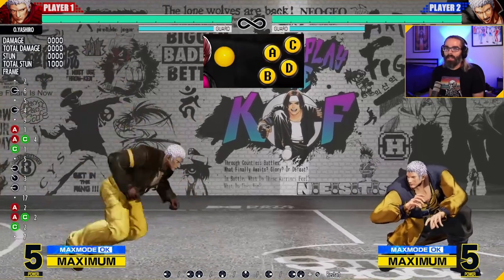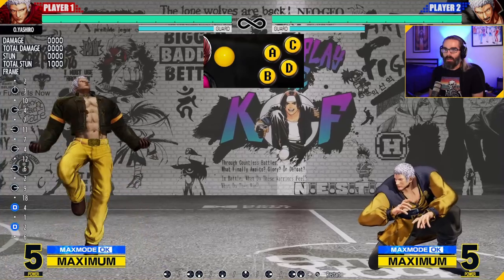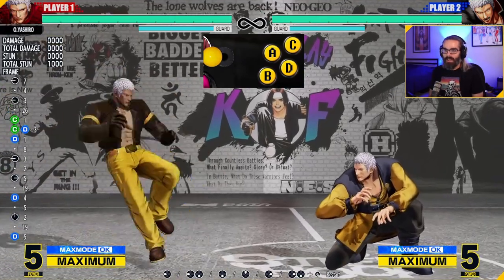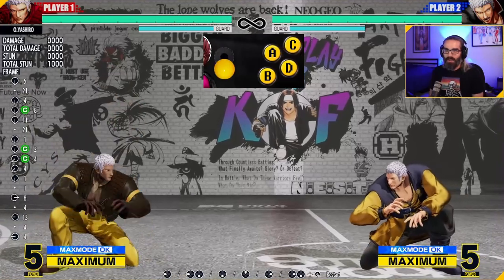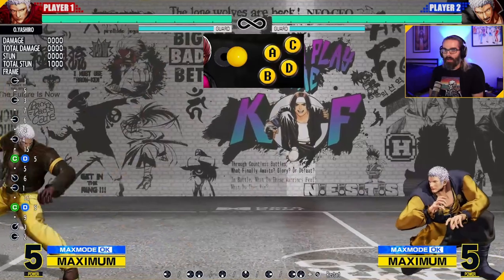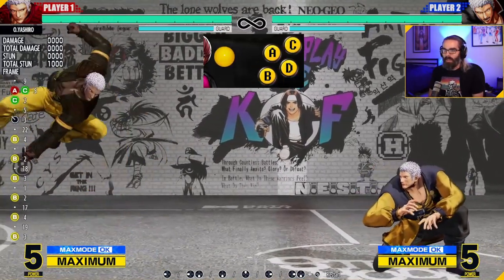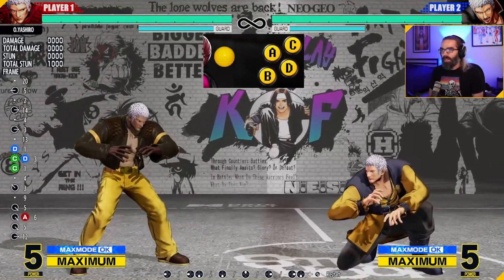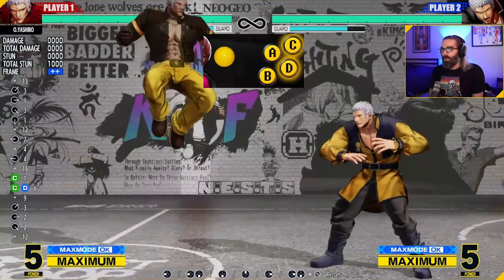Your basic game plan is you use your normals. You keep people out with neutral jump, neutral hop D. Your stand CD is really good — it has a lot of active frames. Down C is your anti-air. Jump CD is one of the best in the game. His pokes — his low jab, stand jab, standing light kick — are really good. And then you get them to block and you want to mix them up.